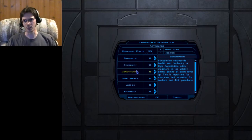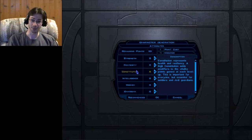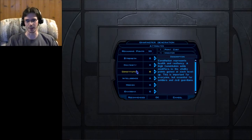Third is Constitution — this is your health. It determines how much health you gain at each level and how much you start with, so lots of points here will increase your health drastically. If you want to be that all-out combat person charging into battle, you'll want a lot of points here because you're going to take a lot of damage and need to withstand it.